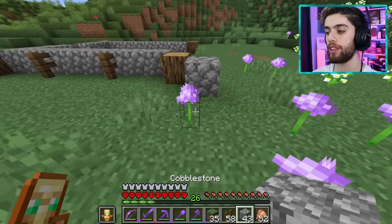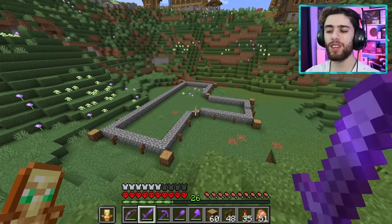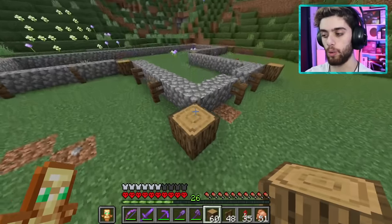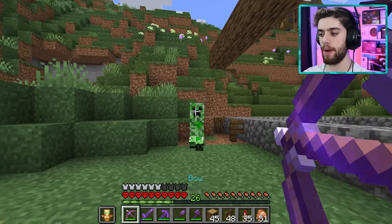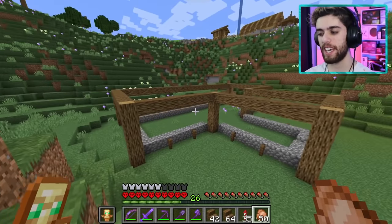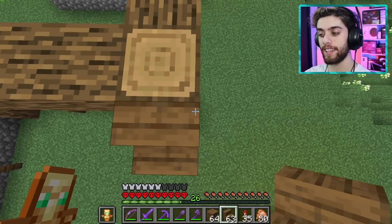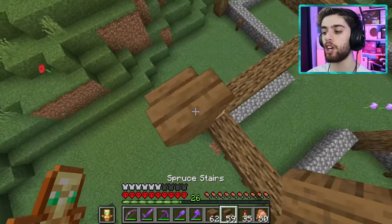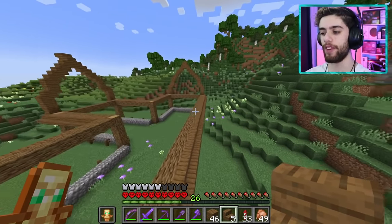I extend the walls out to get a nice shape. It looks a little bland right now but I promise it's gonna look way better shortly. I start raising up the walls. It's getting there but it needs a better roof, so I go with upside-down stairs raising up a couple of blocks to make a really tall roof. Look at that — I can really see the vision now. This thing's gonna be awesome.